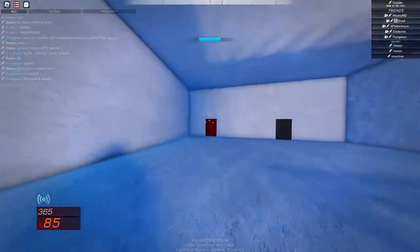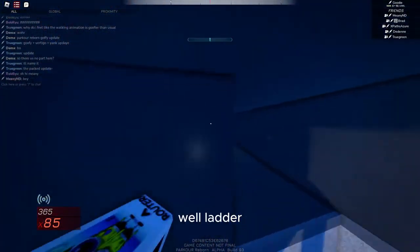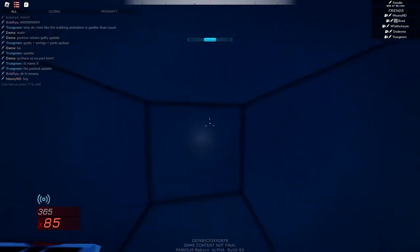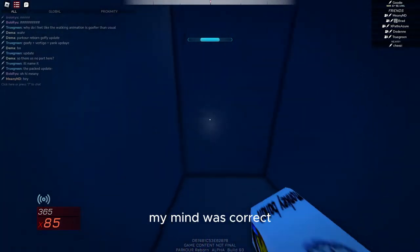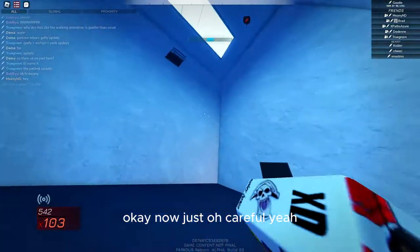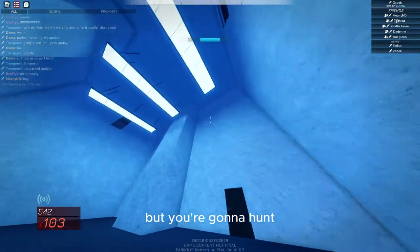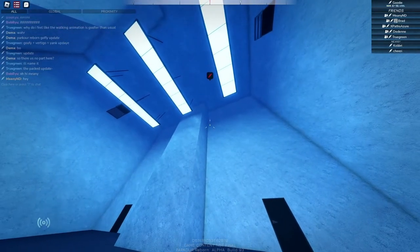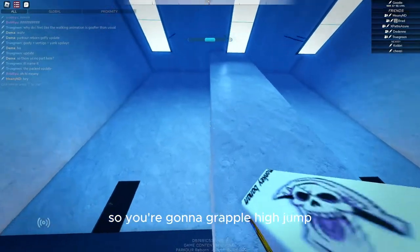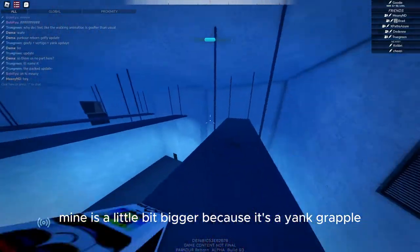Now we're going to go up and go through this red door, springboard onto this pipe — actually it's this way. You have to go up. If you don't make that you're not completely screwed, but you're going to need to know how to grapple high jump. So you're going to grapple high jump — mine is a little bigger because it's a yank grappler, but I'm sure you can do it with a regular one.